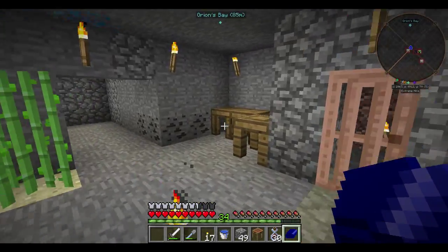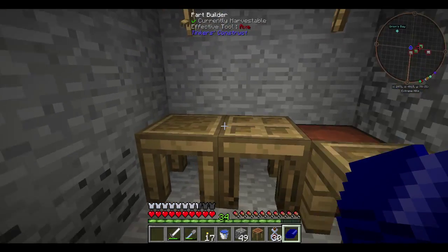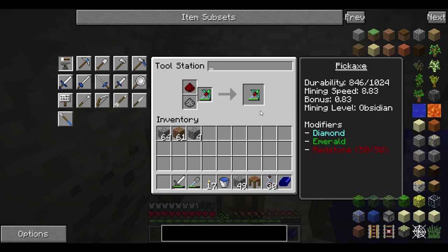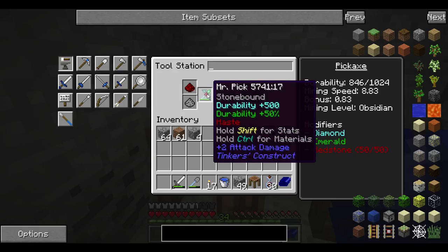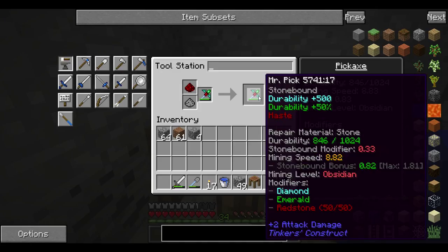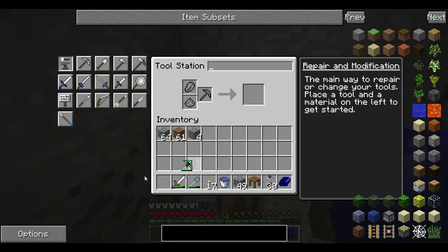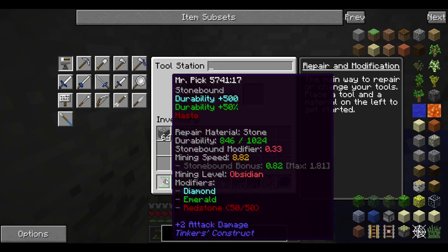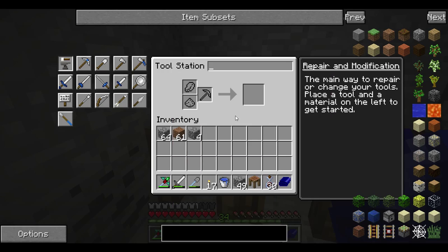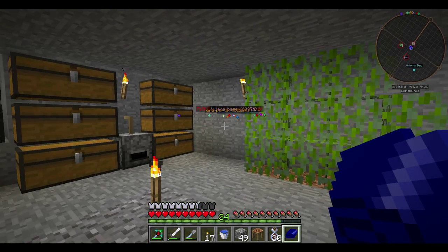I grabbed some of my redstone over here, and remember last time how we upgraded our Tinker's Pick with our Diamond and Emerald to make it more durable and able to mine obsidian? Well, now I put some redstone on it. I had one more modifier slot, which lets me put 50 redstone. This gives me haste. Before I had around 4 mining speed, and now I have 8.82 - significantly better. That'll be much quicker and far less boring to watch.